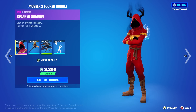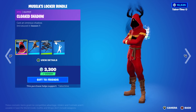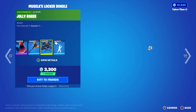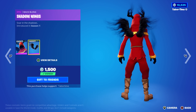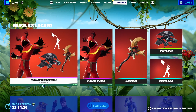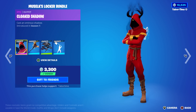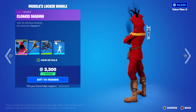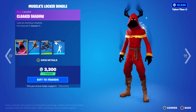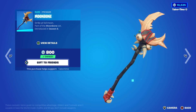Wait - the Cloaked Shadow should have a back bling. Where is it? It's not included. Normally it's 1,500 and comes with the back bling. It is displayed on the bundle image, so I imagine if you buy this you're either going to get a refund or get it for free, which should obviously be the case because you paid for it.